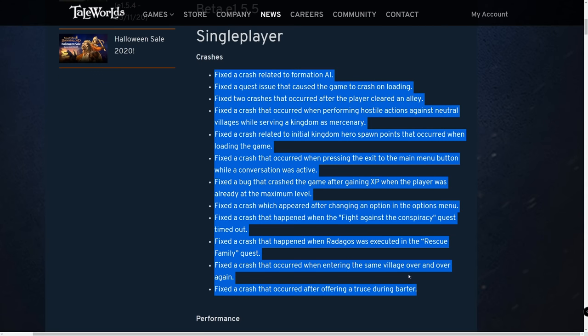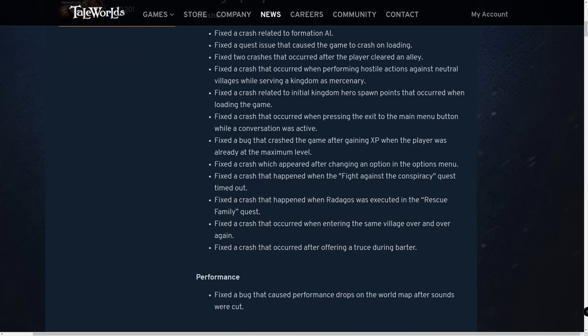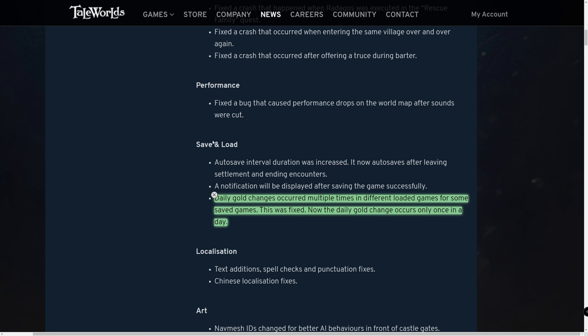If you're encountering specific crashes repeatedly, they might be in this list. One notable fix: for save and load, daily goal changes were occurring multiple times in different loaded games. This was fixed — the daily goal change now occurs only once per day. You might have been loading the game, unpausing, and getting charged daily wages twice. That bug has now been fixed.